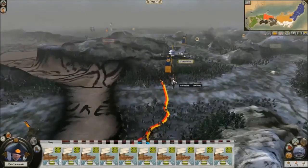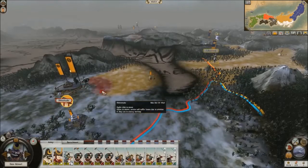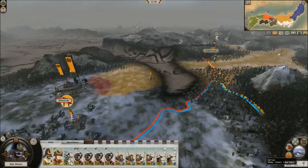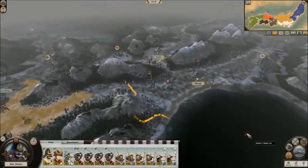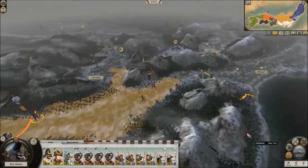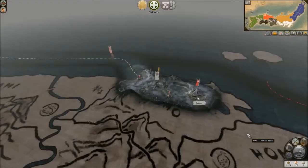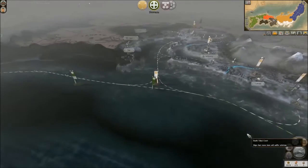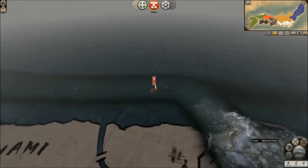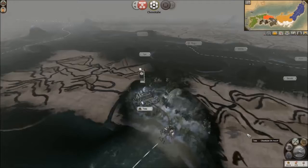Now I'm going to take my southernmost army and leave them on this side of the border for winter, because there's no point in moving across the border yet. And that will be it for my turn. We'll just watch the units that were ready to move, and then the AI. That's there, attacking the Mori. The Mori are going to lose to the Shimazu, but the Shimazu are going to be a very formidable foe.